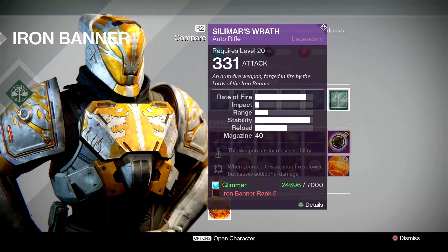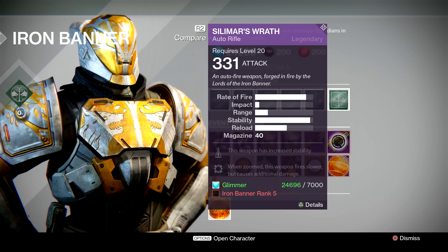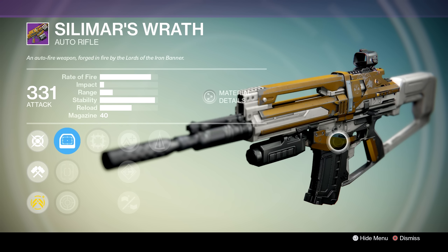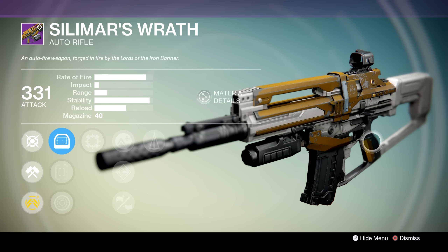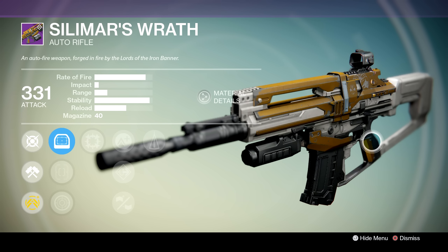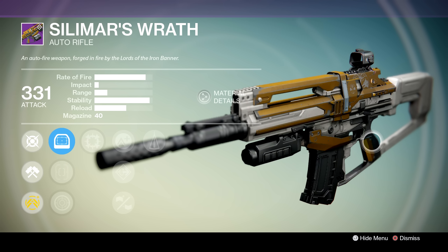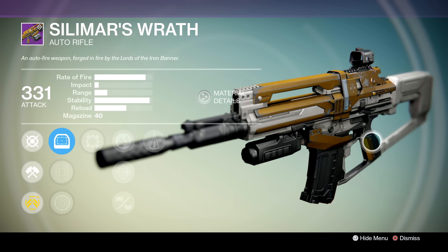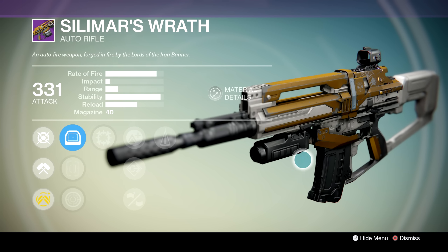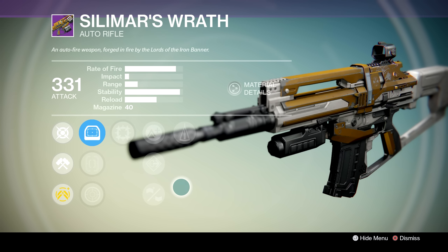The last weapon Lord Saladin's got is Silomur's Wrath, the Bullet Hose Auto Rifle. I'm going to save you a lot of time here and just say you probably shouldn't pick this up. This archetype of Auto Rifle right now is really hurting in the metagame, and until the weapon class sees some major changes — which are hopefully coming in the Taken King — I can't really recommend that you pick this gun up. But we wouldn't be doing our jobs if we didn't at least go over everything very quickly.